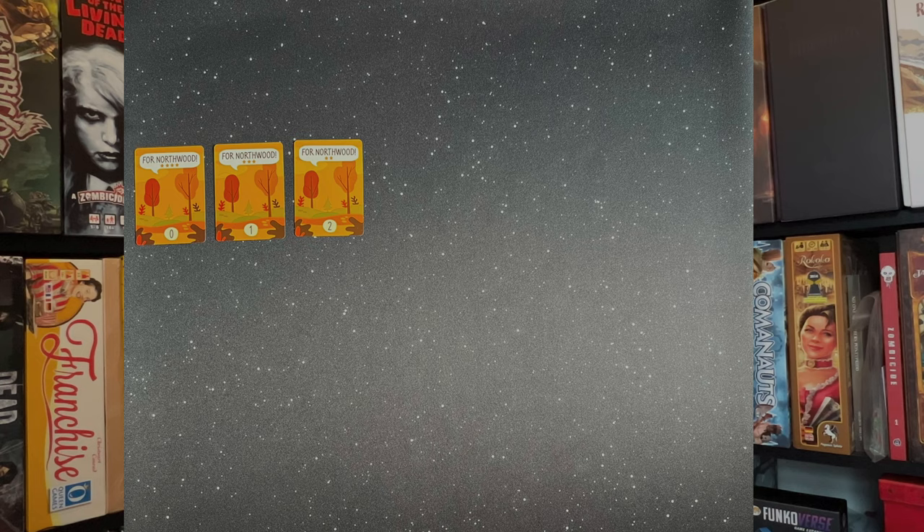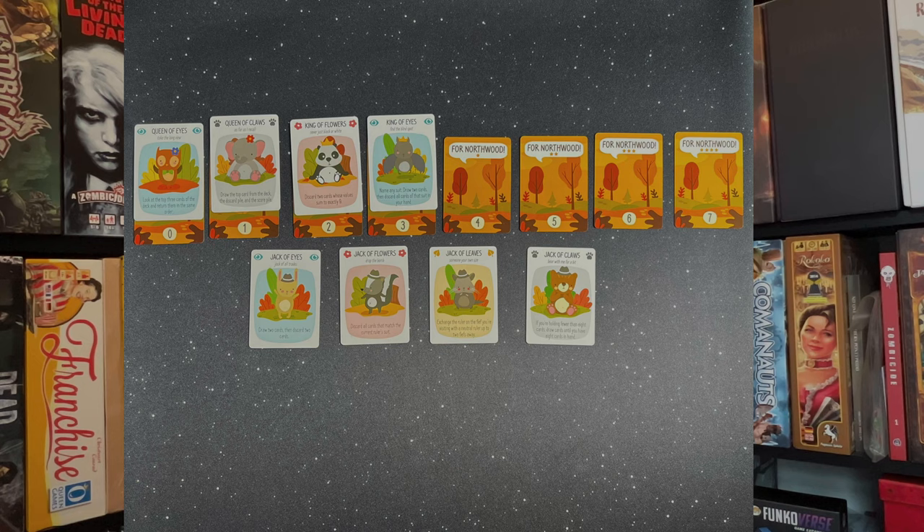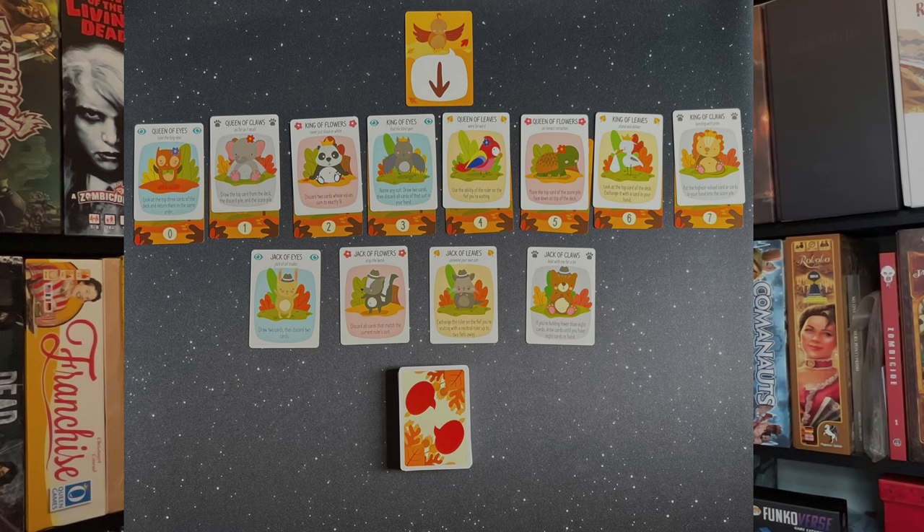Setup — this is for the introductory game and I would highly recommend that you do not skip this; give this a few goes before playing the full game. Place the eight fief cards in order in a row in front of you starting with zero and ending with seven. Set aside the twelve character cards with a crown icon, as these are not used in the introductory game. Place the remaining four jack cards in a row under the fiefs to represent your starting allies. Shuffle the remaining queen and king cards to randomly deal one to each fief to represent the fief's ruler. Place them on the fief card so they are not covering the number at the bottom. Place the visiting card somewhere above the fief row, arrow side up pointing down. Shuffle the 32 dialogue cards and place this deck under your allies, leaving space either side for a discard pile and a score pile. Draw eight cards from the deck to form your hand and you are ready to go.